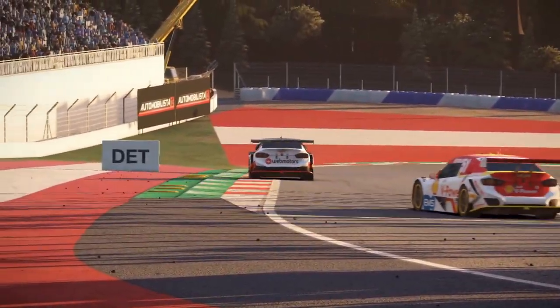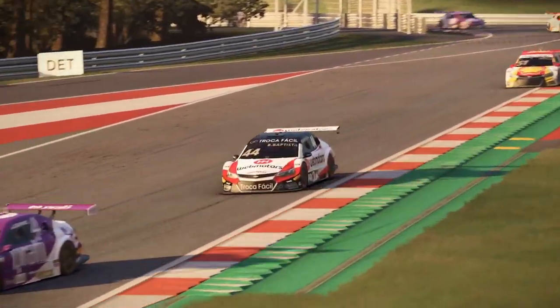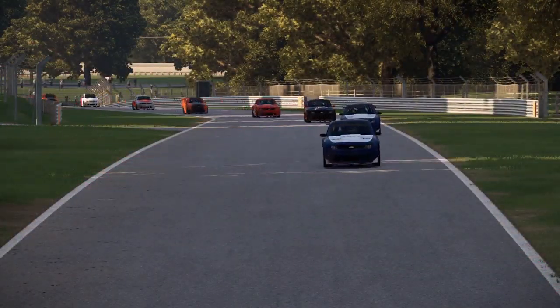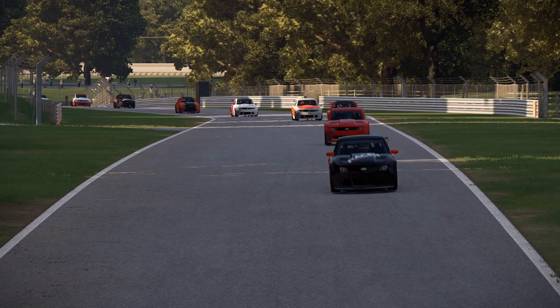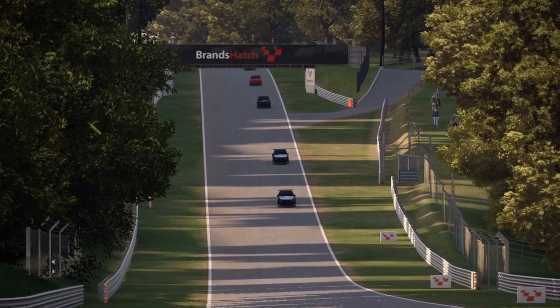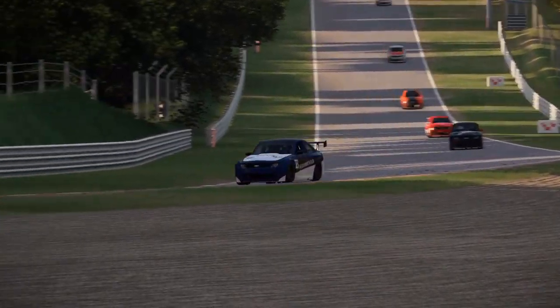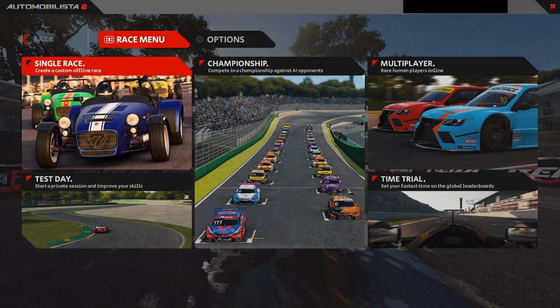As many of you probably know, Automobilista 2 is directly built on the Madness Engine from Slightly Mad Studios, which also happens to be the building ground for Project Cars 2. The moment it got released on the Steam store, I made sure to get myself a copy and install it. As I first launched it and got to the main menu, there were 3 options available: Quick Race, Test Day, and Multiplayer.